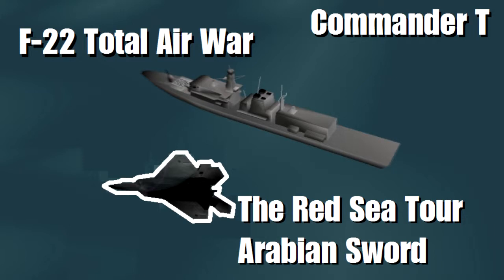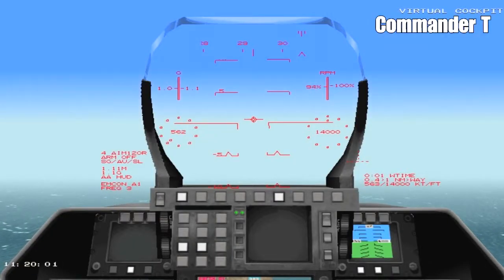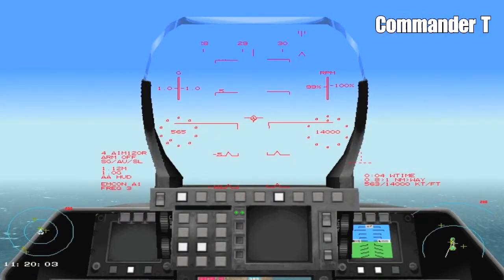Hello and welcome to another F-22 Total Air War Let's Play video. Today we're going to continue the Red Sea tour and the next mission is Arabian Sword. We're flying the F-22 in a combat air patrol over the Egyptian coast. We're on the Saudi side and we've got to look for any incursions by Egyptian air forces. We've got to protect three Type 23 frigates. So let's go.